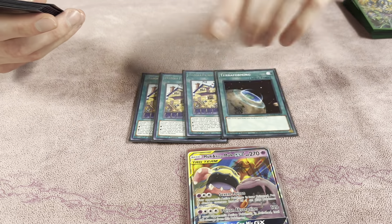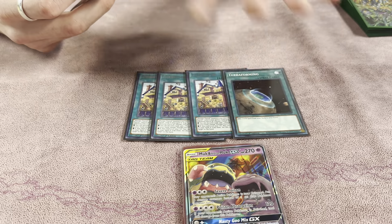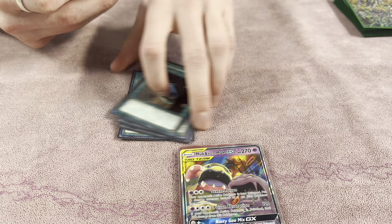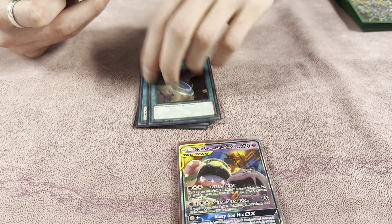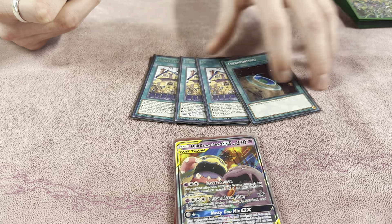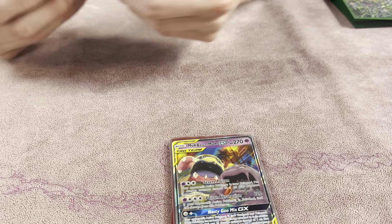For the field spell, we play a Terraforming as well to have access, because the field spell is any other Plunder card and also a discard outlet for a lot of your cards. Ideally this would be a Plunder Patrol Ship Shape Ship Shipping, but I don't have one — so it's a Terraforming. I do need one for this deck because it is really good.